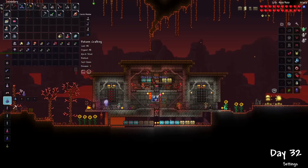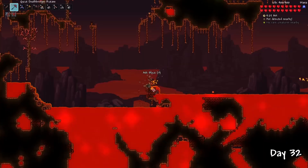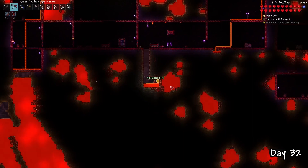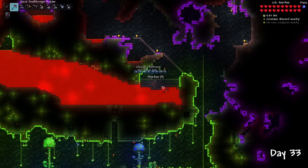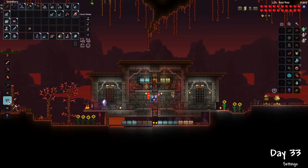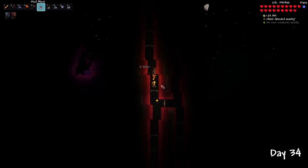After completely giving up on the Brain of Cthulhu, I chugged an obsidian skin potion and went mining on day 32 for some hellstone to make molten equipment. A cool trick to quickly farm obsidian is by duping water over a lava lake. After gathering all the materials, I made some molten armor, which provided me with extra defense and a melee boost.